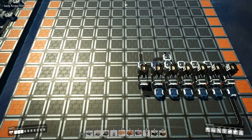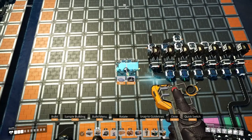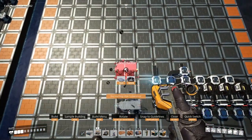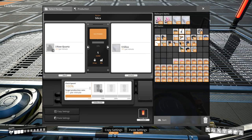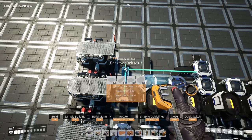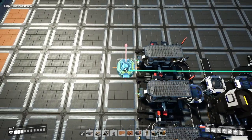We shall now place three constructors for the raw quartz to be produced into silica. Place the first constructor facing the left of the build in the third row of the fifth column, and place two more constructors directly above this. These will be set to silica, with one of the constructors set to 25 silica per minute, which is a total underclock of 66.6667%. These will then be fed by a manifold and the conveyor should run flush against the smelter manifold line.